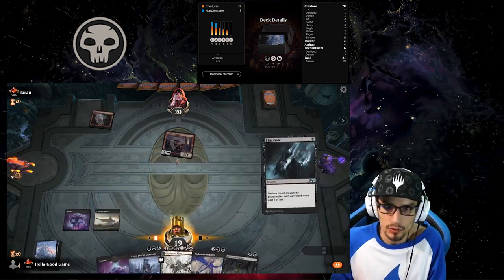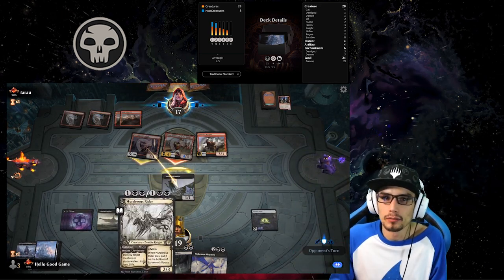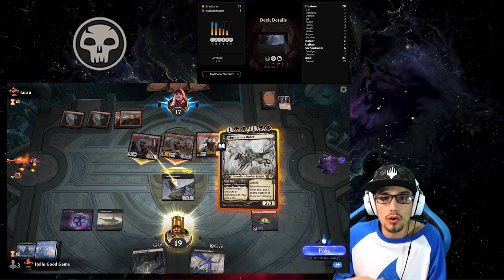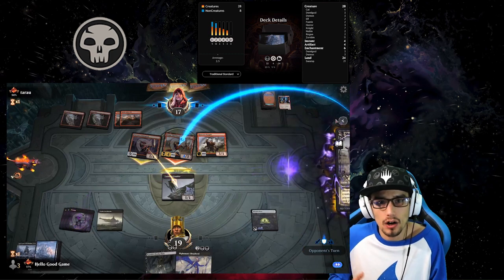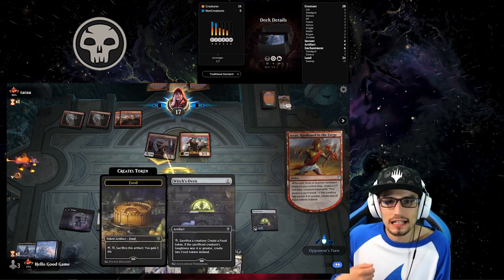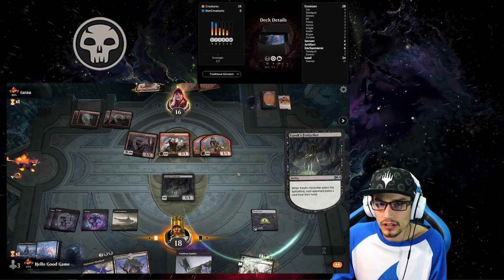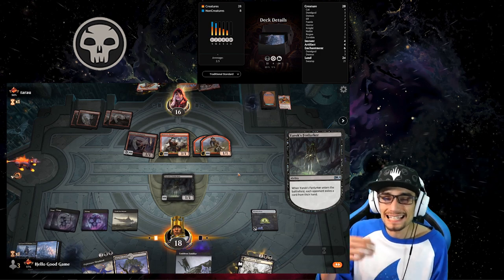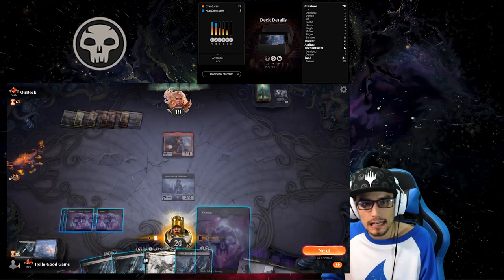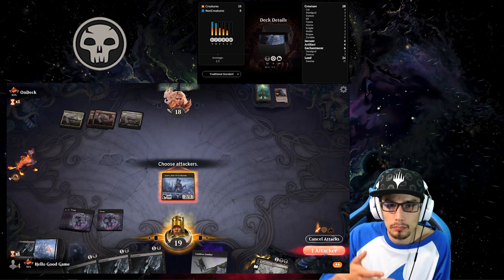Mono Black Control is rampant with removal — it seems like almost every black spell is removal, either destroy or exile. It's a really valuable color for control decks just because of the removal. It's not only removal that black has access to though — it's also discard effects. This is a great way for a control deck to gain card advantage; using one card to potentially have your opponent discard multiples is even better than dealing with threats once they're cast. Black doesn't have access to counterspells, so when spells are cast they're going to hit the field and it's up to us to remove them. Black has a ton of instant speed removal, so we want to withhold our mana — if our opponent plays a threat we remove it, if not we execute our draw engine to replenish our removals.